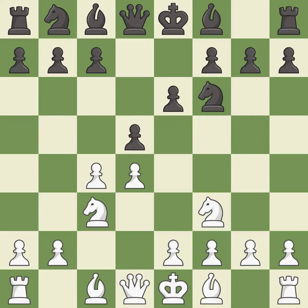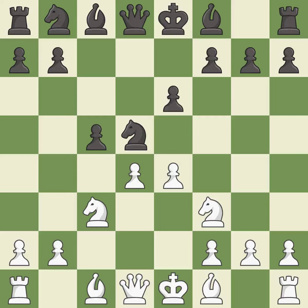This activates a knight by developing it off of its starting square. c5 fights for central control, attacks the d4 pawn, and prepares to develop the queen's side knight behind the c pawn. cxd5 captures Black's central pawn. Recaptures. This kicks an opposing knight. This maintains the balance in material with a good trade.